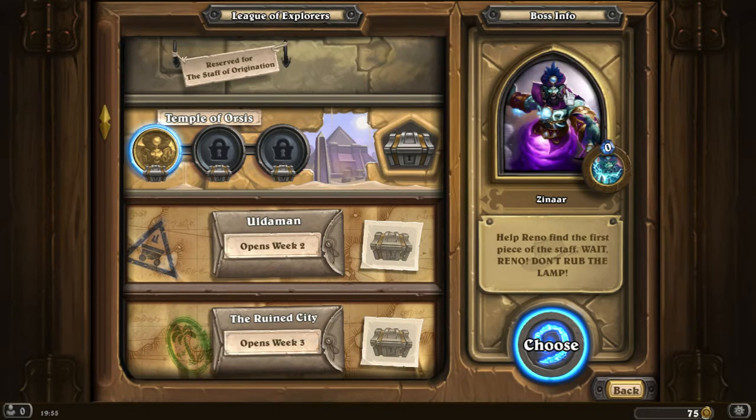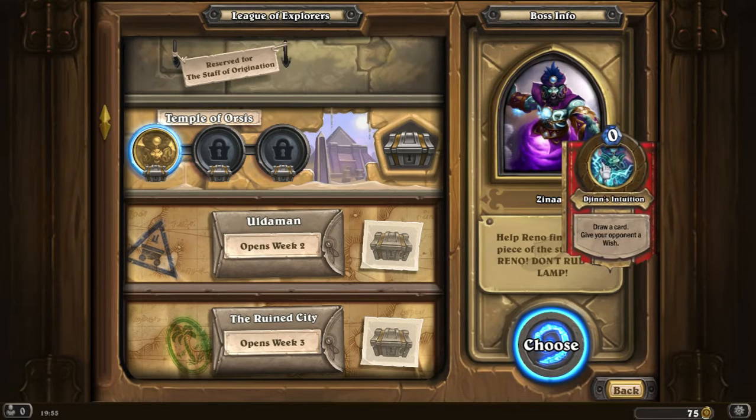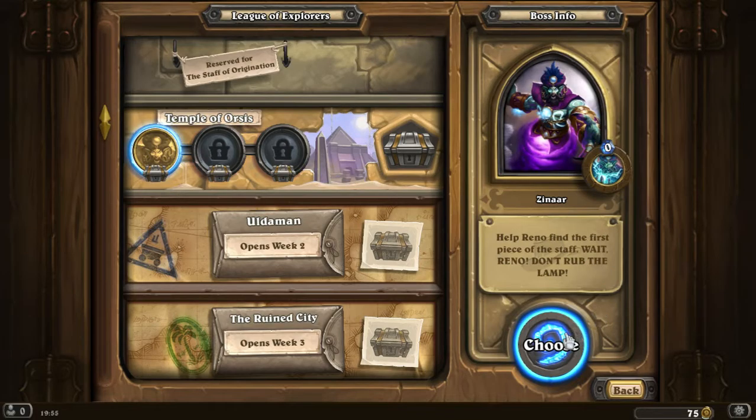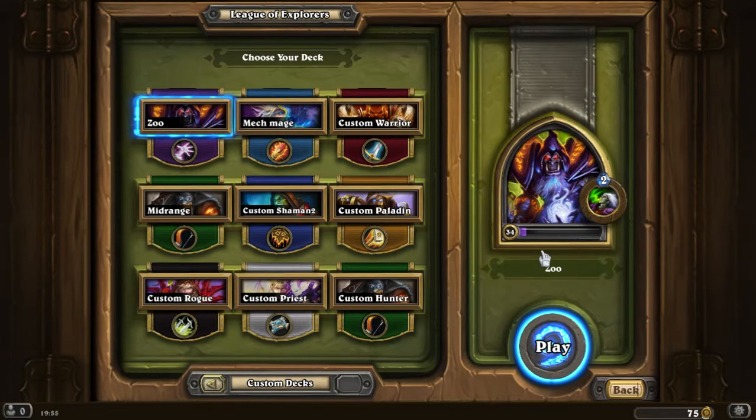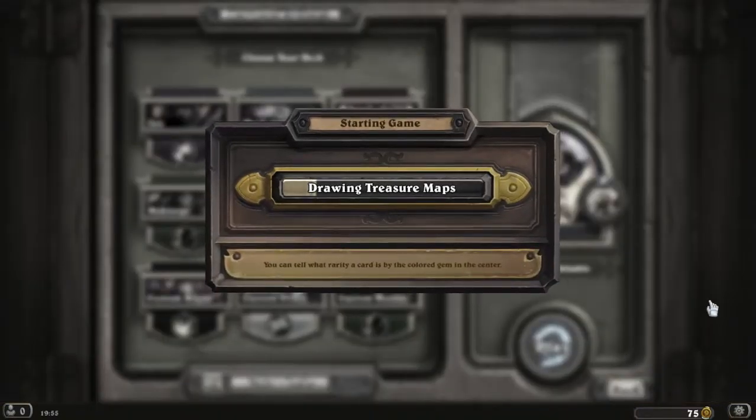Of course — a poorly done Aladdin reference. His hero power: give your opponent a wish, draw a card. So, Reno — don't rub the lamp. I haven't really prepared any decks for this. His hero power suggests the wish lets you discover a minion — we should be playing tempo mage. But I guess we're just gonna go with Super Aggro Paladin without the secrets, because I don't own Dr. Six, so I can't really play that deck.